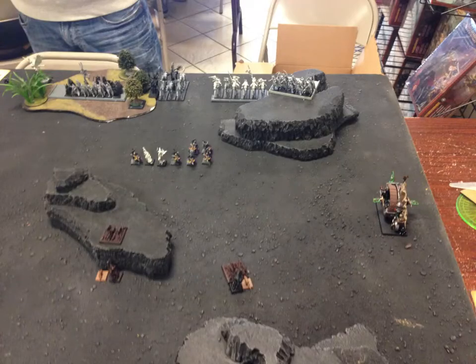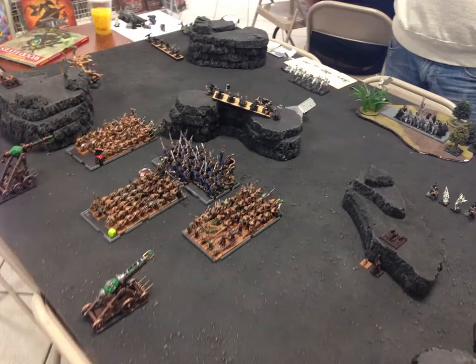Turn one goes to Skaven. I rocket my Doom Wheel straight up — I'm not too scared of any of his shots, and if I can get into close combat with him, my Doom Wheel will just grind him down. I move my Rat Darts up to just be a distraction, because I don't really care if they die. I move up everything in the center, and I pop my Gutter Runners up over the top to look at his Wild Riders, hopefully pick one or two off. I push straight forward, because I'm not afraid of getting into combat with him. I think my Blocks of Slaves will most likely beat his Archers in combat, and if not, hold him up until I can get my Storm Vermin in there.